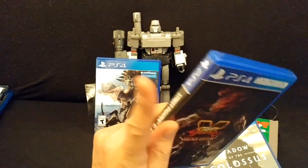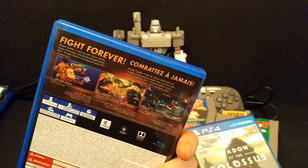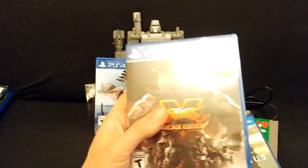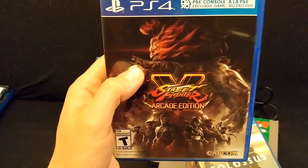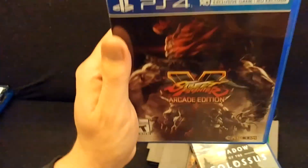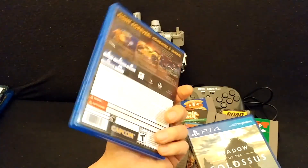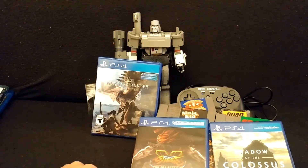The last game in this pile is Street Fighter V Arcade Edition. They did something sneaky — it was marketed as having all the characters from Season 1 and 2 on one disc, but the truth is all they did was give you the exact same disc sold originally and gave you a code for the season characters. So if you buy this used, be careful, because you're probably not going to get that code and it'll still just be basic Season 1 characters. It's because I have this that I was able to get that Ryu costume in Monster Hunter World.